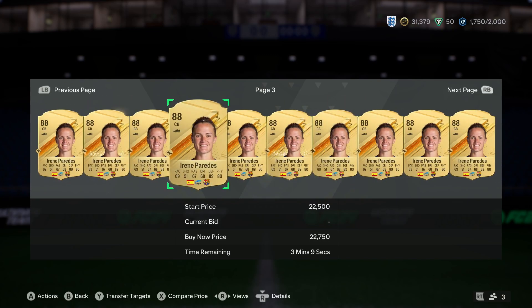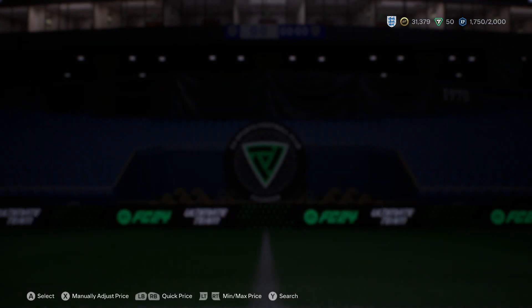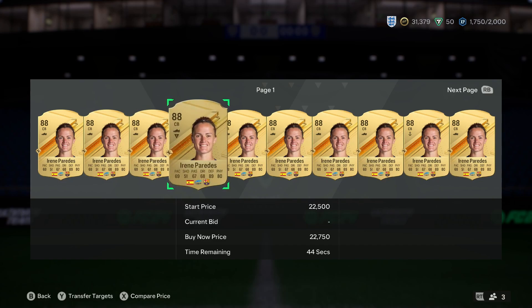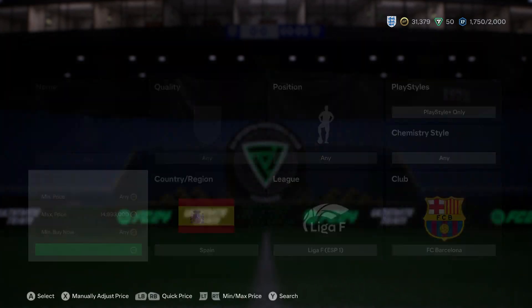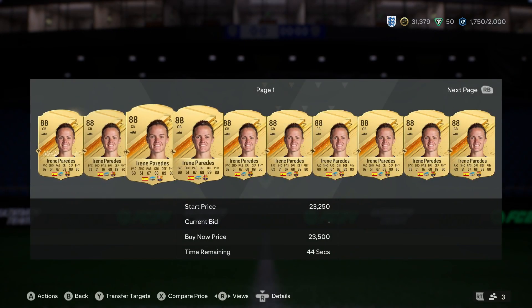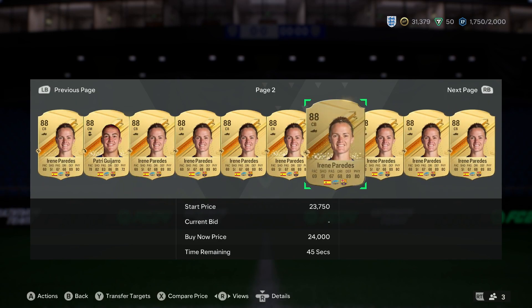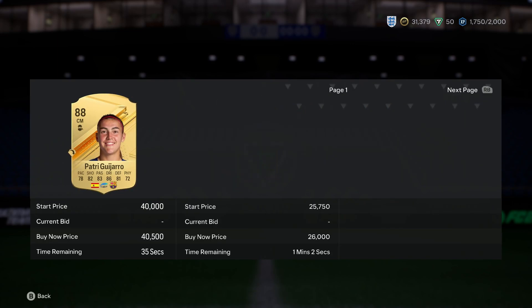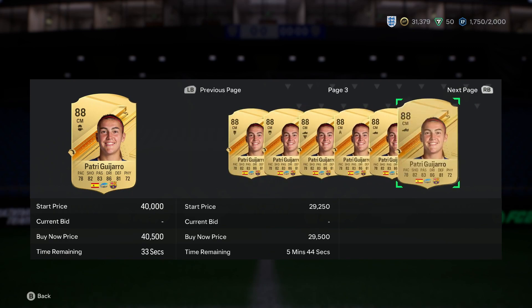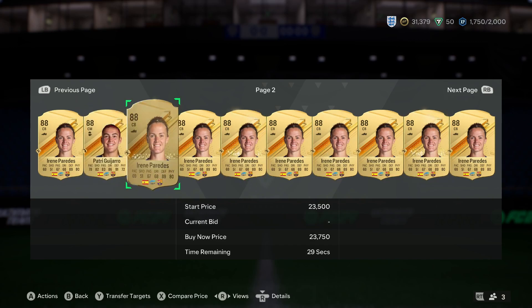So Paredes has finally gone up because she was worth too cheap before. There's also a center mid — Petree — who's really good in game. She's near enough the same price; they're both 88-rated so they should be pretty much the same price. They both look identical when you zoom out. There might be a jackpot card in there as well.